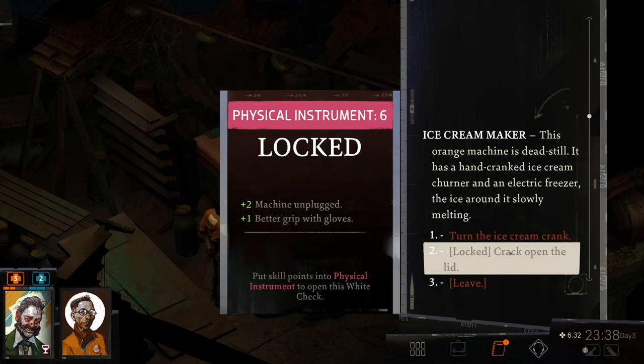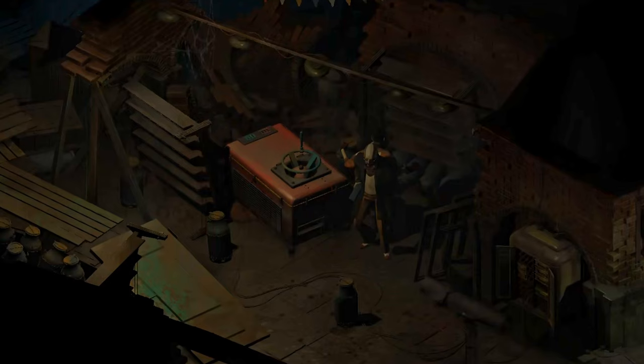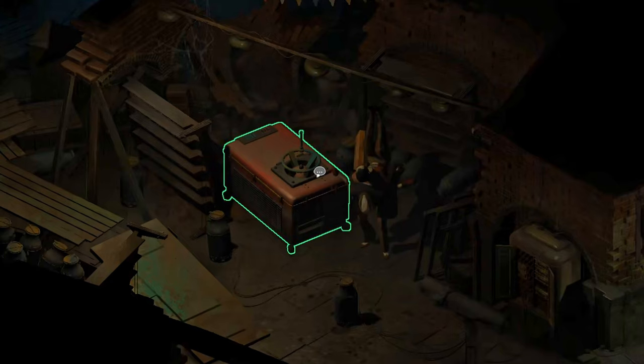We find out whether this orange machine is dead still — it has a hand-cranked ice cream churner and an electric freezer, the ice around it slowly melting. We learned a valuable lesson: taking the drugs after the fact does not unlock white checks. I guess we could have figured that out from the way the tutorial described the other drugs. I stepped away for a bit but left the game on, and when I returned I found Kim and Superstar doing calisthenics — how ridiculous is this?